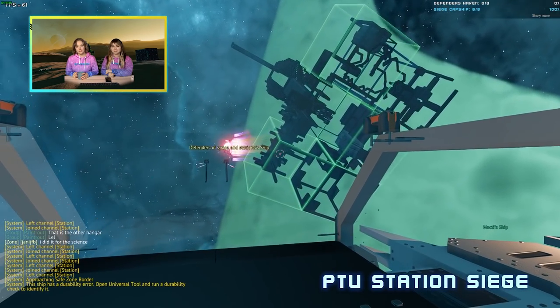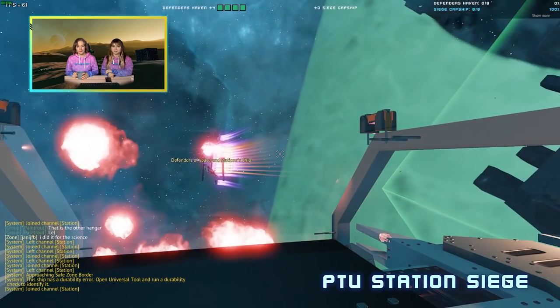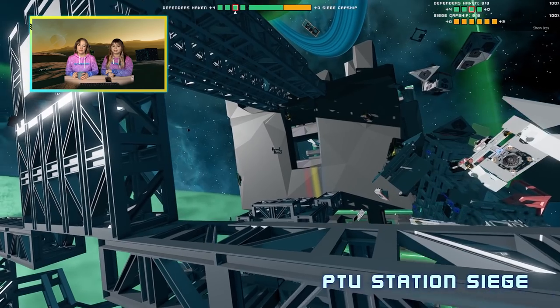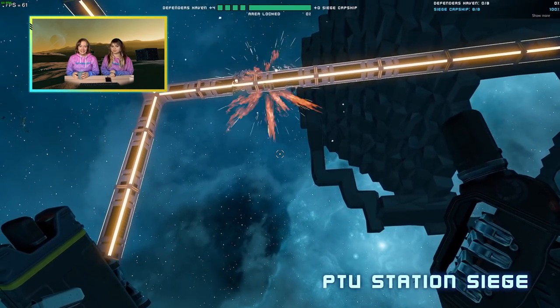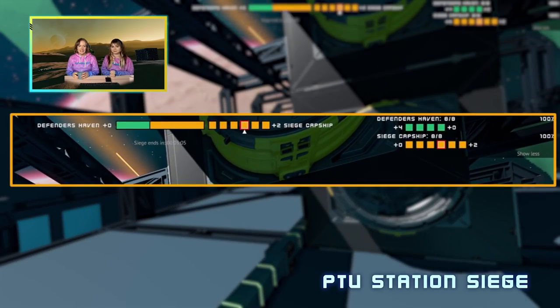When it starts, the attacking capital ship will warp to the target station's area and the station's safe zone will be disabled. The station and its surrounding area will become a war zone and every endo inside it will need to choose whether they're on the attacking side, the defending side, or impartial.